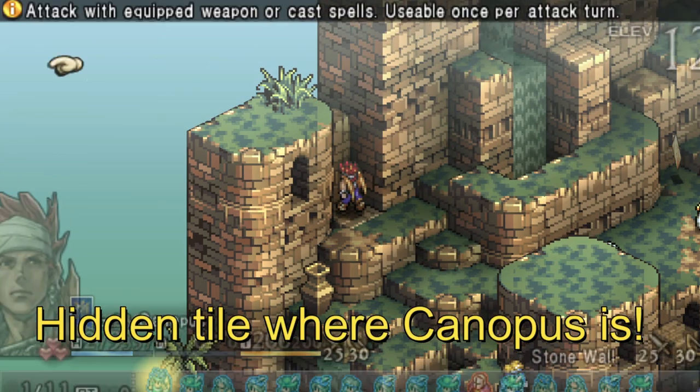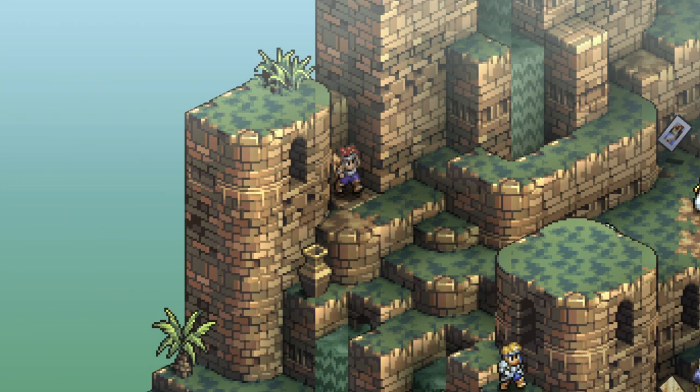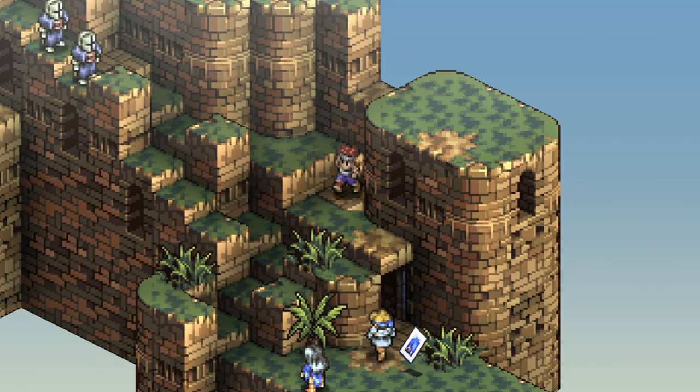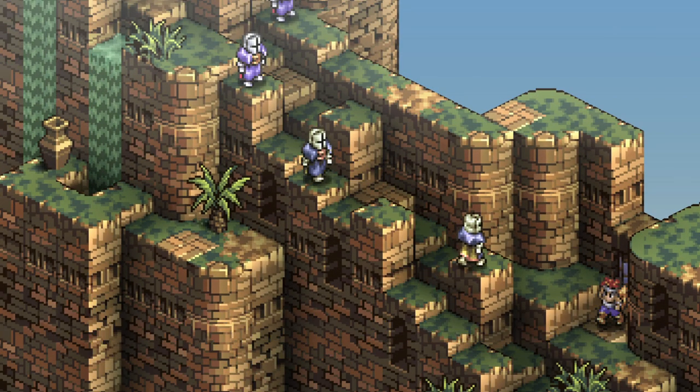Right here, this is where the 6th floor tile will be — the Verdant Stair, or Blue Loop. Just take down the enemies and move where I'm moving Canopus to. I'll show the location of where the hidden floor is on this map and we will be moving on.